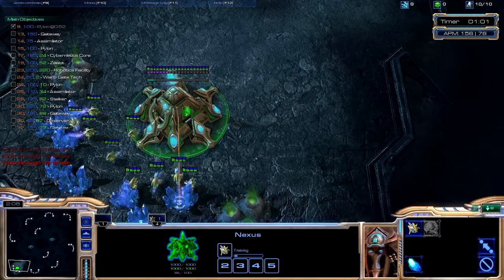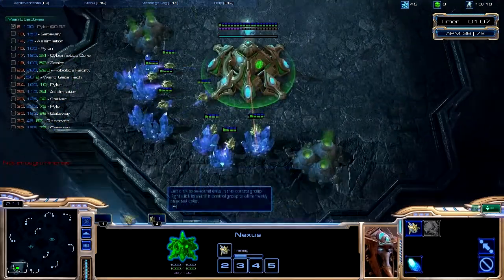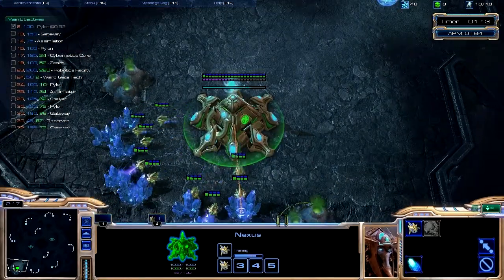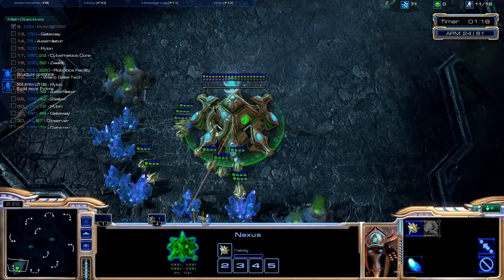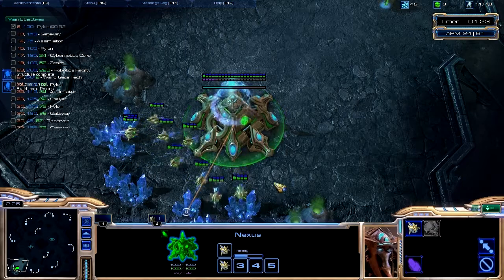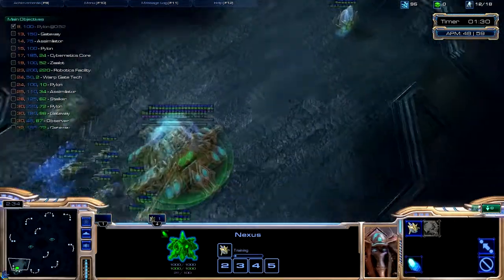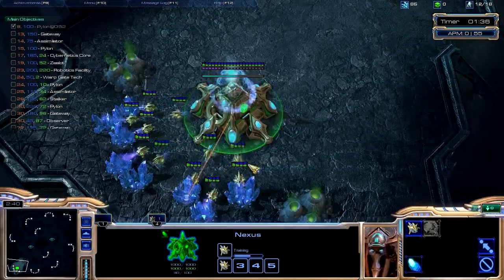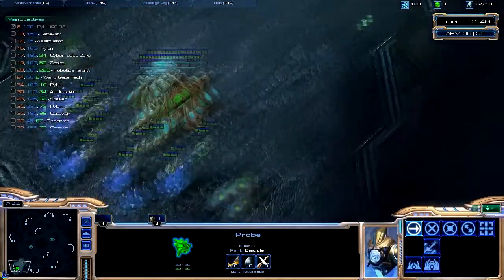With Terran I selected a random build order and it built stuff, which you'll see shortly. On the left you can see the orange numbers — those are the supply counts. At the top right corner you can see it's 12 out of 18 right now, that's my food supply.